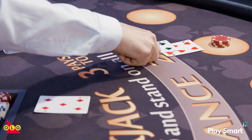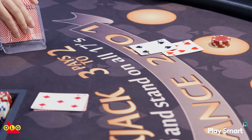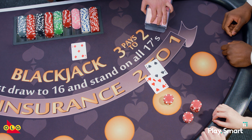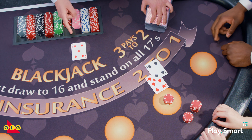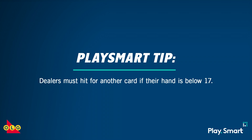Finally, there's another play called doubling down. After you've been dealt your first two cards, you have the option of doubling your initial bet, but you only get one additional card. The best time to double down is when the dealer is showing a bust card — typically a 5 or a 6 — because there's a pretty good chance the dealer's other card is a 10 or face card, increasing the odds that the dealer will bust on their next draw.